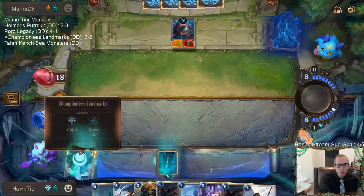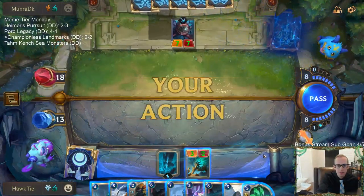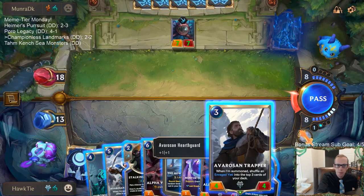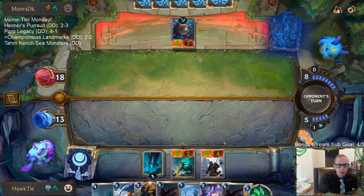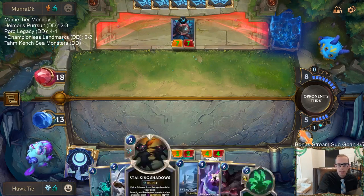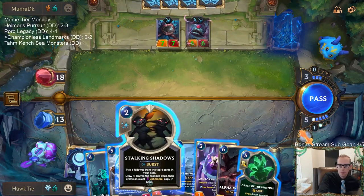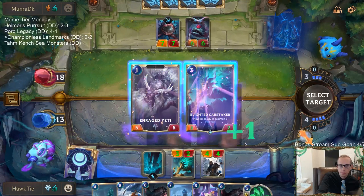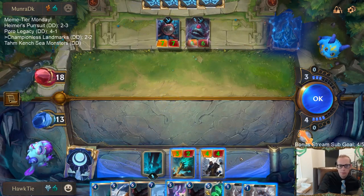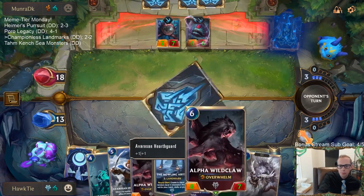Maybe draw another Vengeance. We're supposed to put Trapper into play - that should have been the opposite way: draw Blighted Caretaker, put Trapper into play. I think we go play the four-four, and now we'll go Stalking Shadows and grab Enraged Yeti. Like we just have that combo going so we'll go grab Enraged Yeti. Caretaker's not going to do a lot.